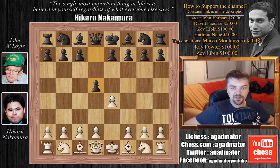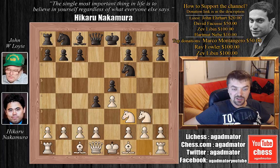We have e4 and d5, the Scandinavian defense, and Nakamura goes for knight to c3, inviting black to push d4 — so he does, he pushes d4. We have knight to e2, e5 defending the d4 pawn, and Nakamura plays knight to g3, knight to f6, and now knight to f3 attacking that e5 pawn.